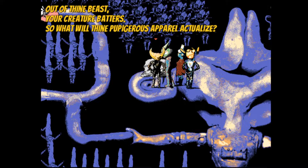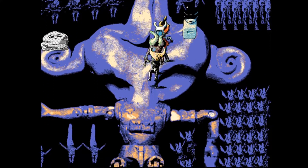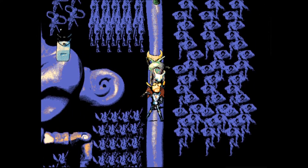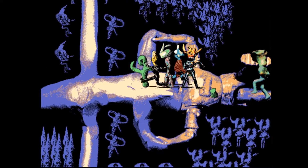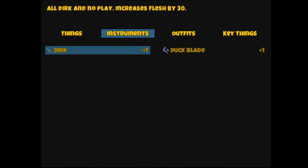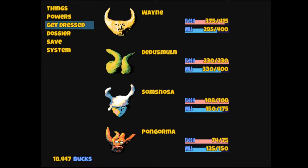Out of thine beast your creature batters — so what will thine pupigerous apparel actualize? That's a really good question — I was asking myself that same question just the other day. We got another vegetable. This map is interesting — it's just made of, like, corpses. Duck blade was found. Small chance of lowering target's mightiness. Yeah, I'll take that chance.